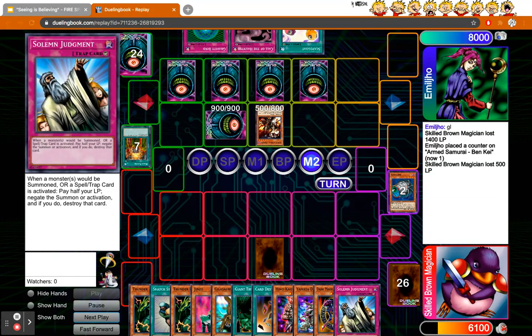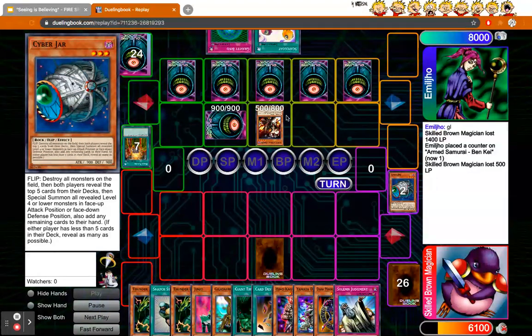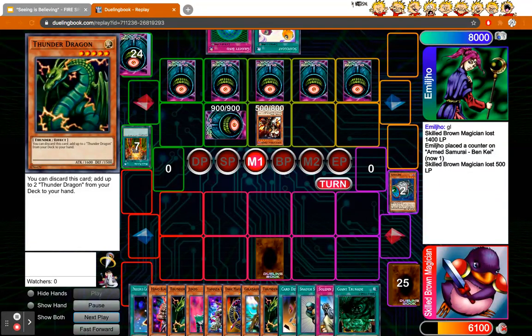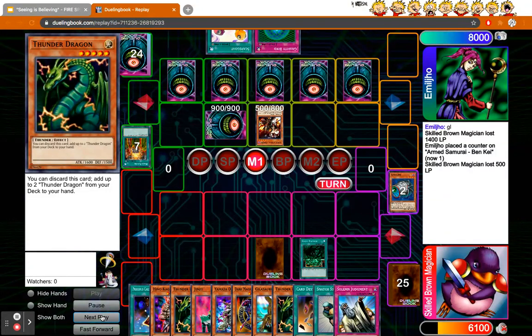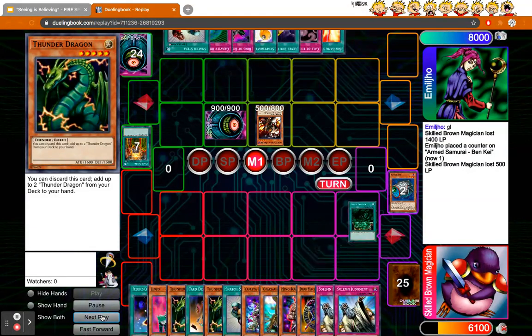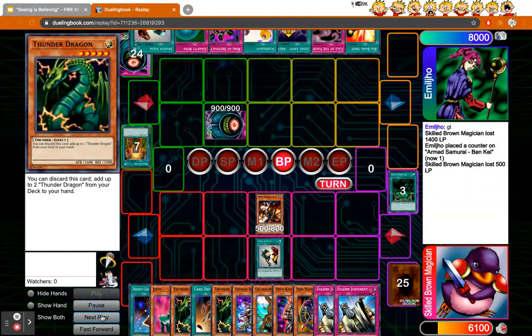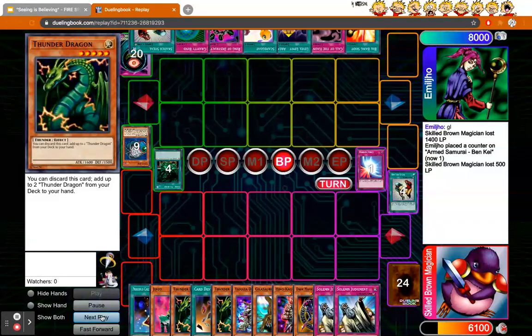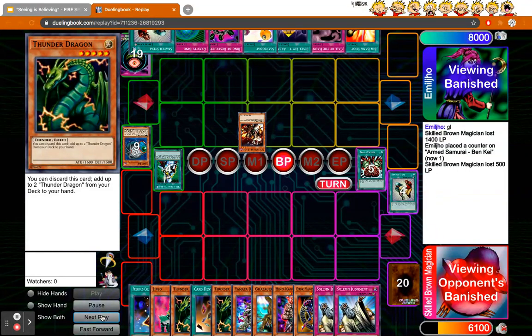Now I have Giant Trunade, Snatch Steal, and Gila in hand, so I can already go into one of my two tribute monsters next turn. But the bad thing is I know he has a set Cyber Jar and five backrow. I have to think about how I'm going to play this because I can't go into my play if he has Cyber Jar and I don't have Knocking. So I decide to clear the field first — all I want to do is get rid of Cyber Jar. I use Snatch Steal to steal his guy and draw five.